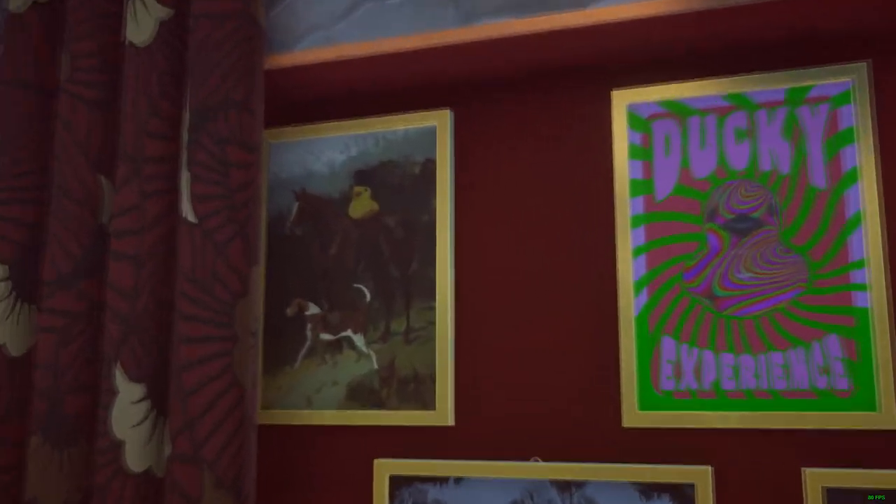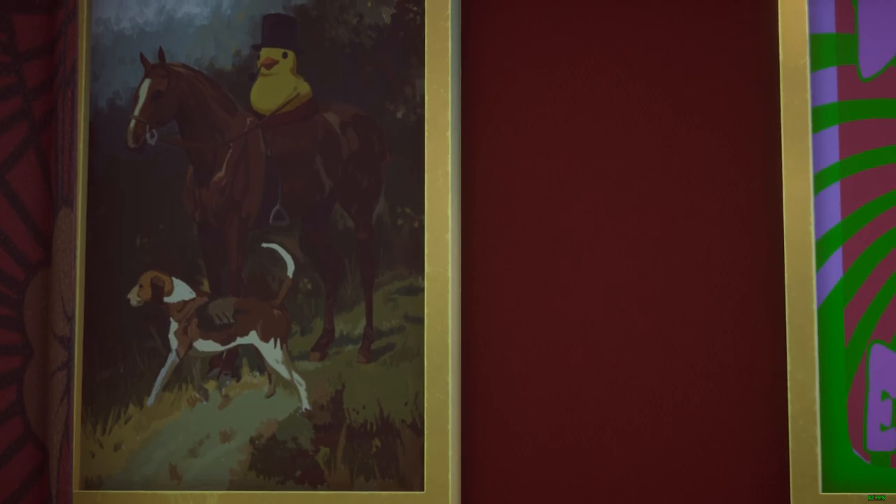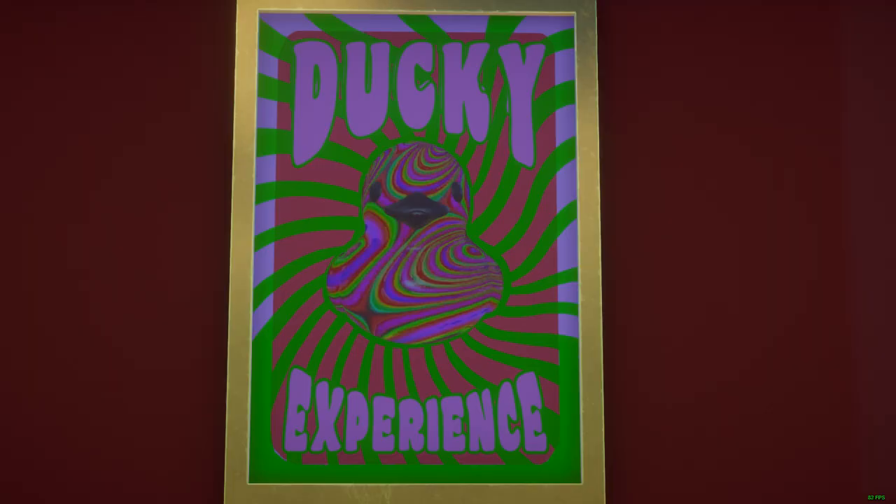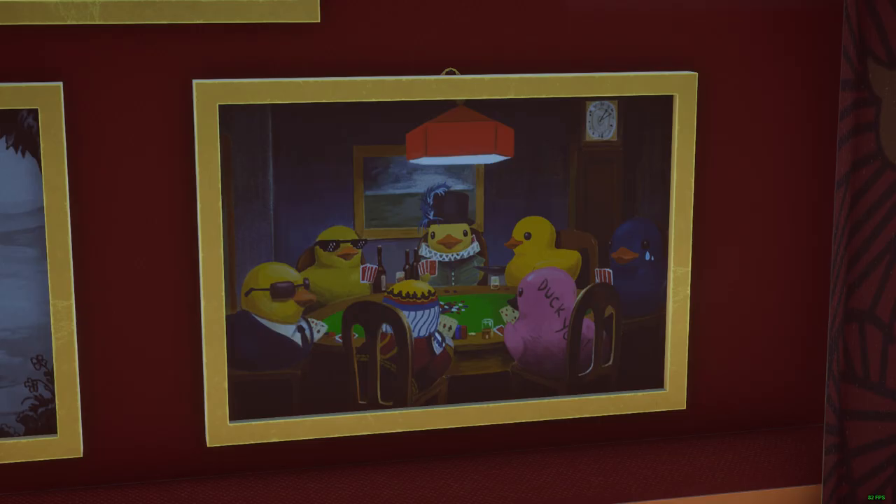Upon closer inspection, we can see that the first poster is relating to the top hat duck. The next picture shows us an old timey cartoon duck. The third picture shows us the psychedelic duck. The fourth picture shows us a bunch of ducks playing a card game featuring the secret service duck — the duck with sunglasses — the duck you duck, the crying duck, the normal duck, and finally the top hat duck.